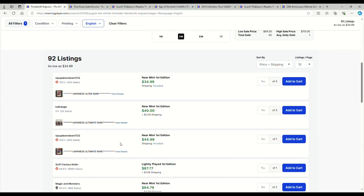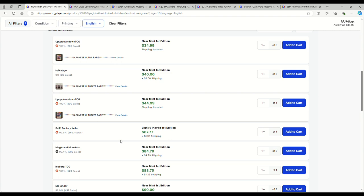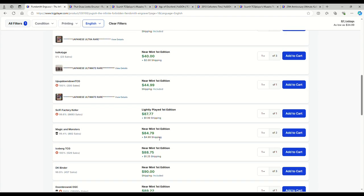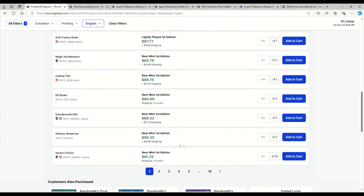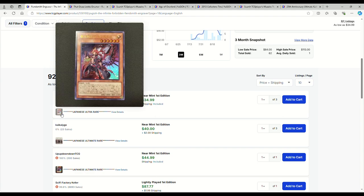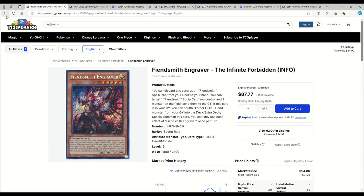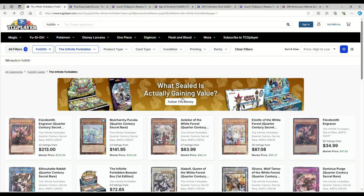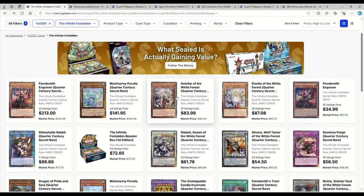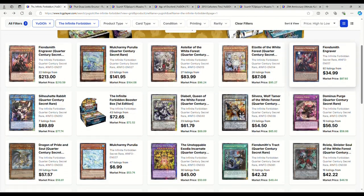This is the OCG version. Obviously we can't play OCG cards, so this just isn't accurate. What you're actually looking at for an Engraver is that Lite Play is about $89 and Near Mint is $90, going up from there. It's not $35. I don't know what person would buy a Japanese ultra rare when it's not playable, but people love to scam others, unfortunately. Most of the stuff is accurate, but there is some stuff that's just wrong.